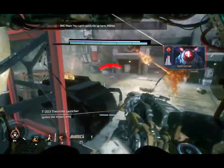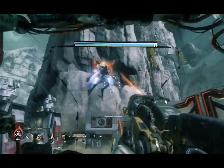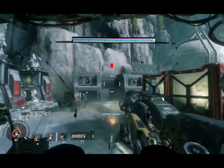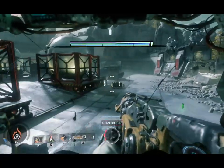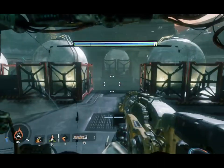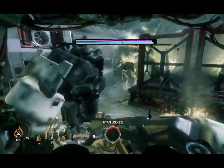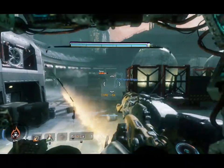Scorch is my favorite configuration, just because it deals the most damage. You have this fire grenade launcher. It also has a fire wall, as it's known, which can deal damage.